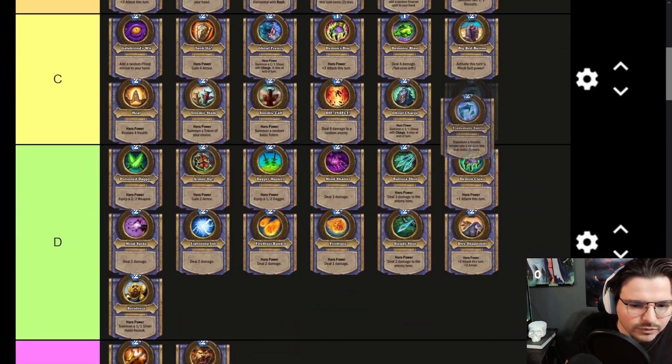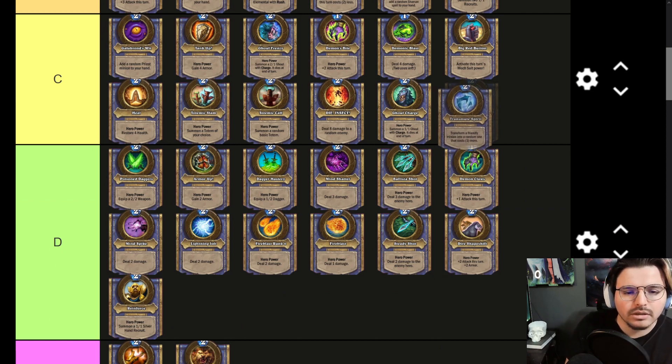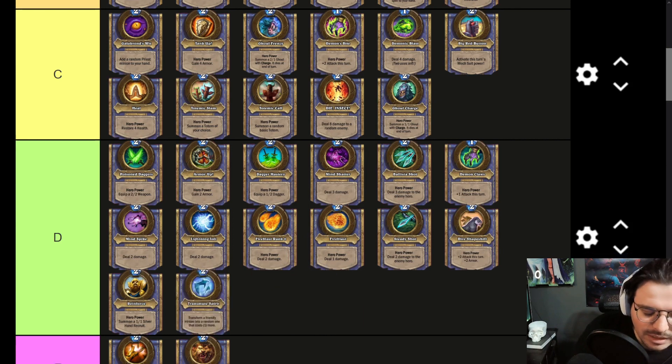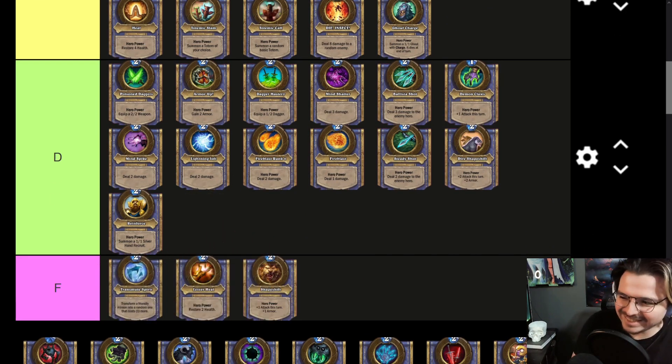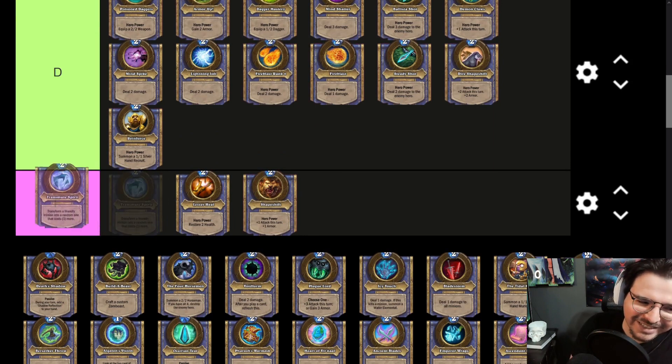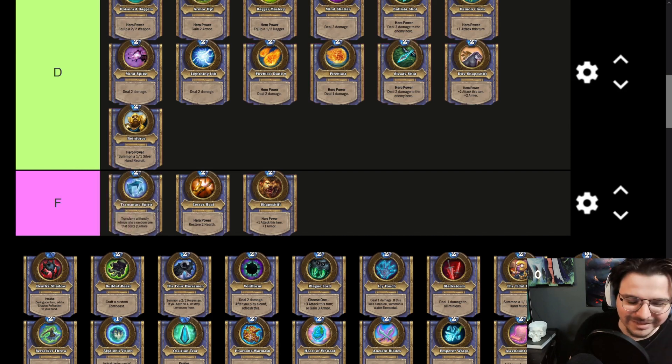Transmute Spirit — transform a random friendly minion into one that costs one more. I think this Hero Power is kind of weak — it's an F tier. You need a minion in order to do it, otherwise it does nothing. You need to play a very specific deck to really get the benefits. It only upgrades by one more mana, which you could consider a zero-mana effect. For a Hero Card Hero Power, it's kind of like — what the heck. I think it's a correct move putting this in F tier.